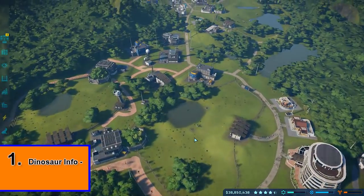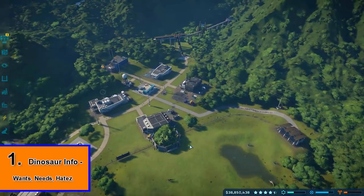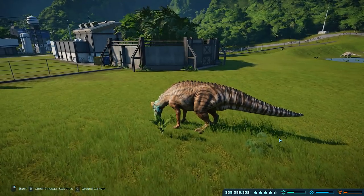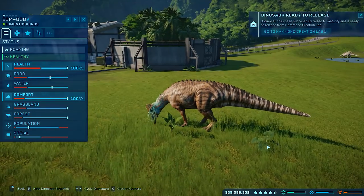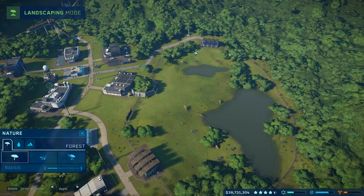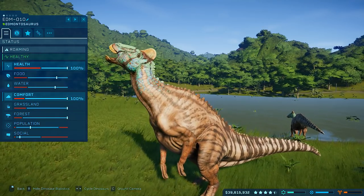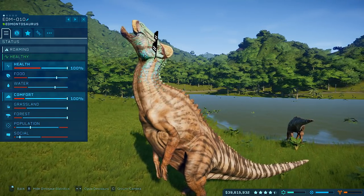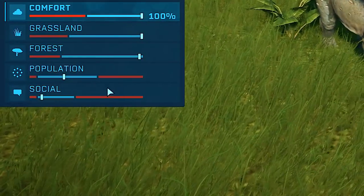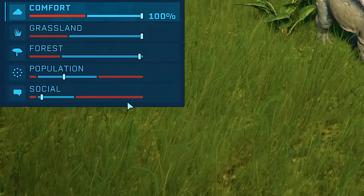Some of the first things that you're going to be trying to figure out when you pick up this game for the first time is all about your dinosaur's info. You click on the first dinosaur that you've made and you're going to see all of its stats and what makes that specific dinosaur happy — its water levels, how much grass it wants in its enclosure, and so on.